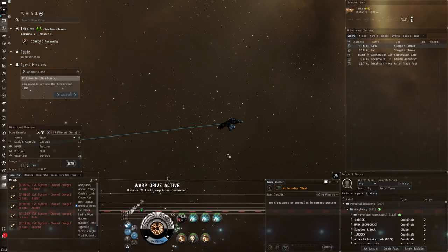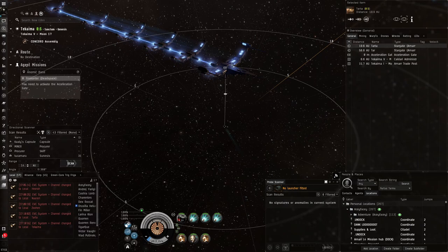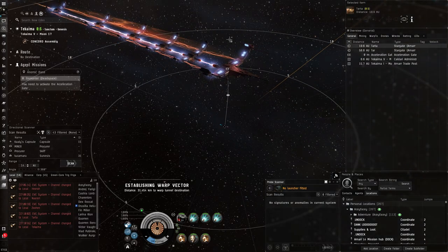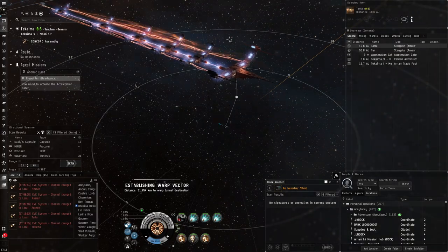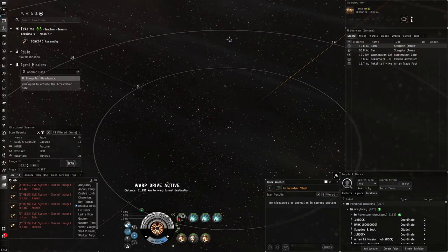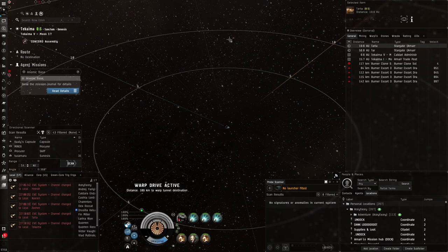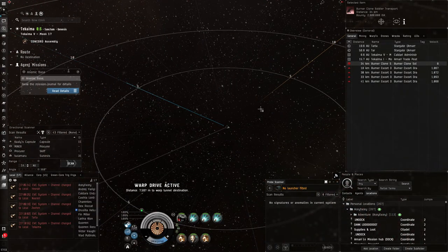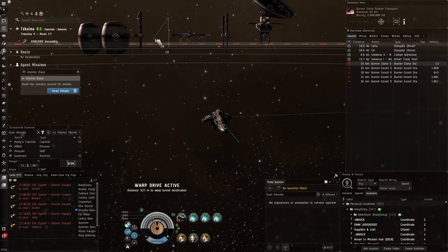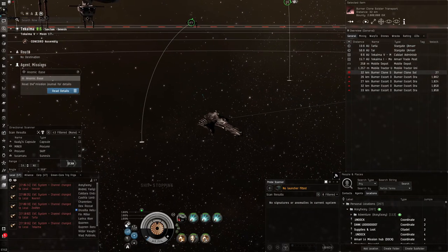Let's jump in. I'm going to use a mobile tractor unit and a mobile depot. The mobile depot is for refitting later, because there's a transport ship that's quite far away and I need to refit to put an MWD on to reach him. The rest of the NPCs are close by and will come to us.